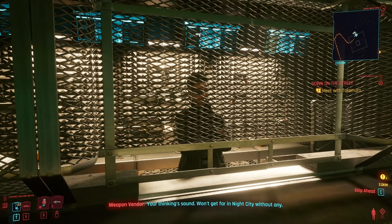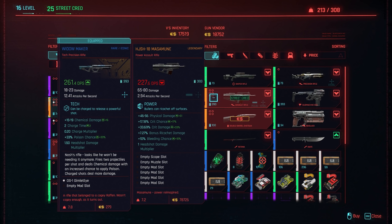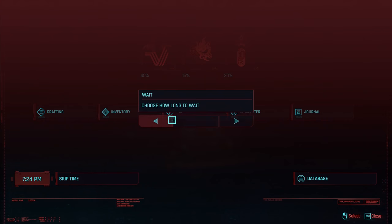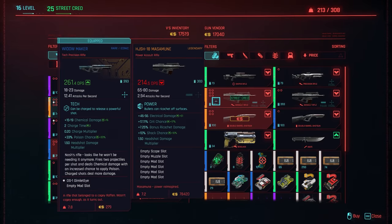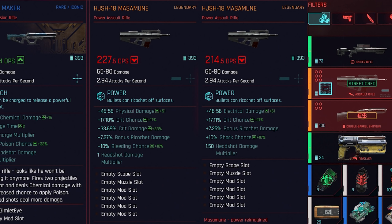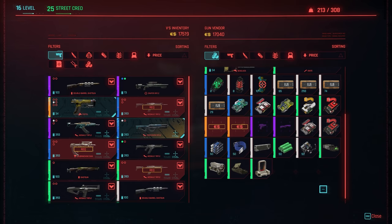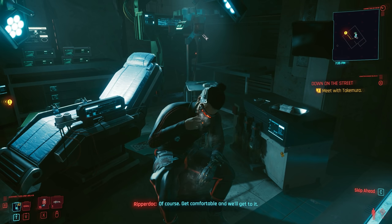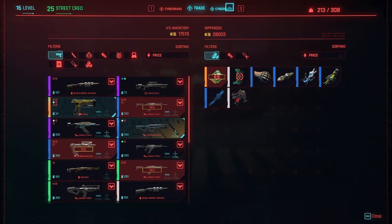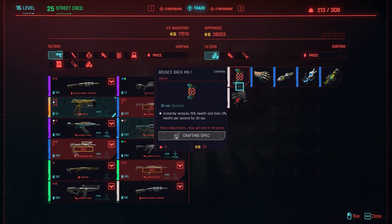An important note on legendary weapons: many vendors in the world tend to have a legendary weapon or two. If you wait 24 hours, the stock will be cycled through, and the legendary weapon's effects will change. So you can essentially re-roll the effects on a legendary weapon — how many mod slots it has — and also change what stock they carry if you're looking for a specific weapon type. Unfortunately, this does not work on Ripperdocs, only on weapon and armor traders. Also worth noting, Ripperdocs have different inventories depending on location — city center Ripperdocs will carry higher tier items than somewhere like Pacifica.